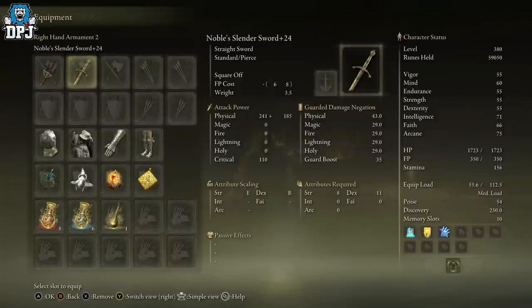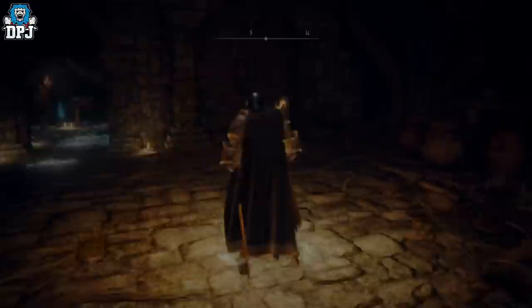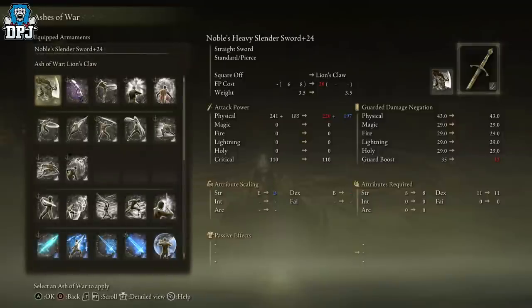The Noble Slender Sword scales with strength and dexterity, with B scaling in dexterity — actually it goes up to A scaling in dexterity with the Ashes of War, not strength. Required attributes are 18 strength and 11 dexterity. It's not bad, not bad — could be your kind of thing.